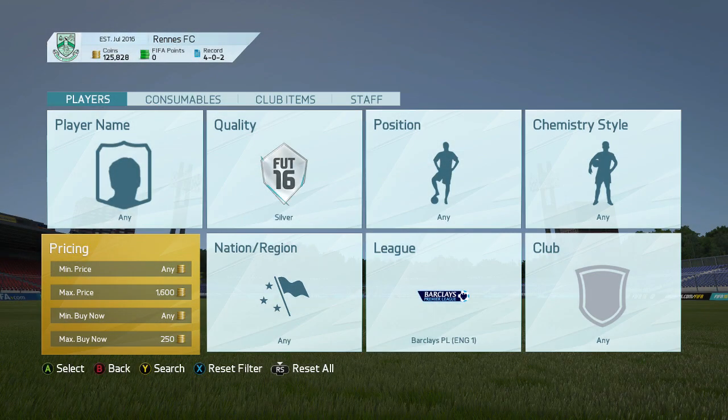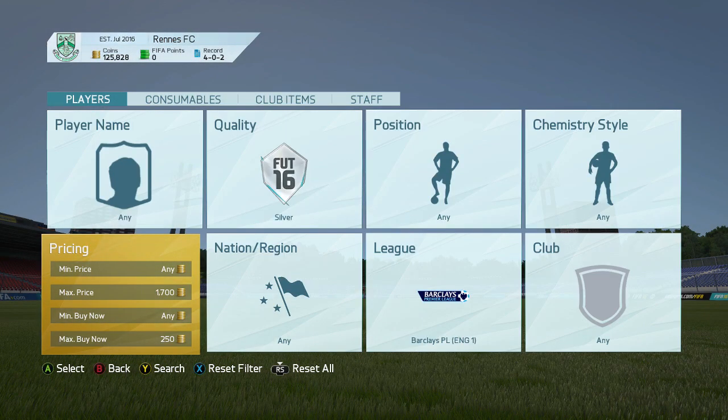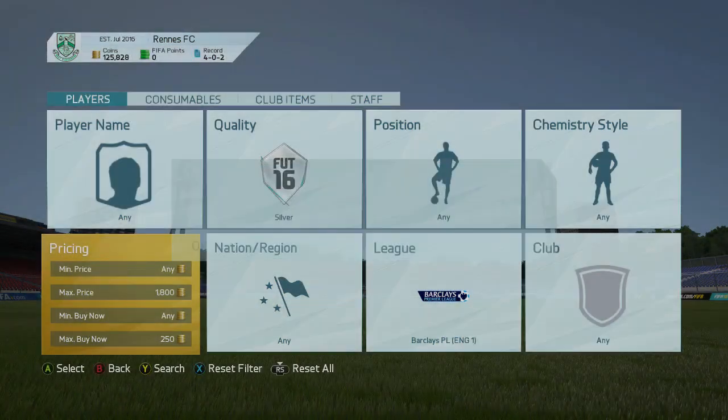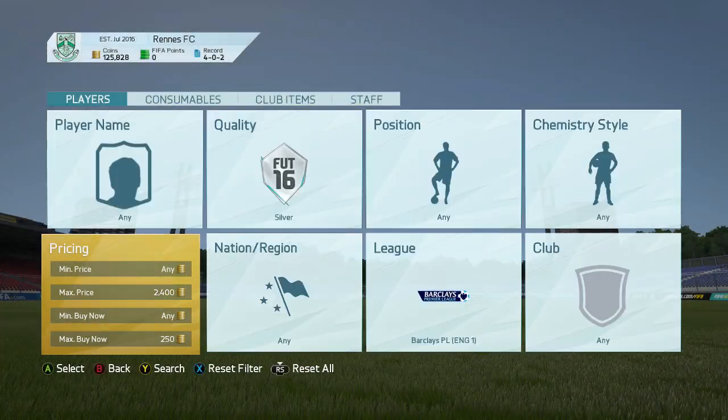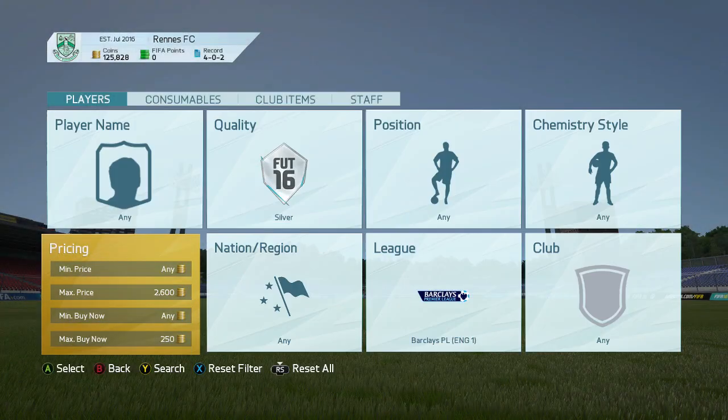Obviously FIFA 16 that I'm showing you guys this method on, the game's dead already. But when FIFA 17 comes out, there'll be a lot of cards on the market. People will be listing them up for stupid prices, not even checking them and buying now because they want to keep opening packs. And this is where we take advantage and make a lot of coins.